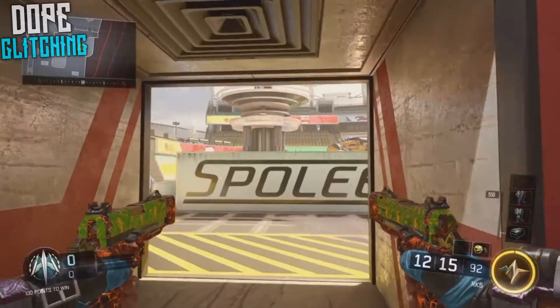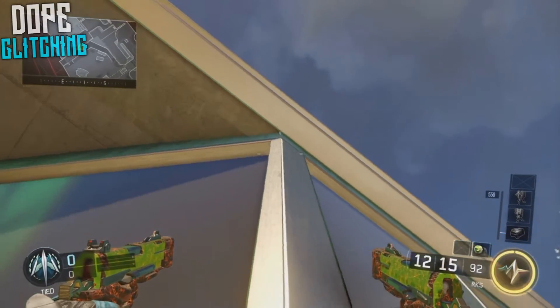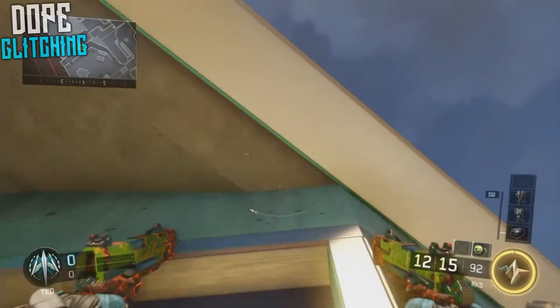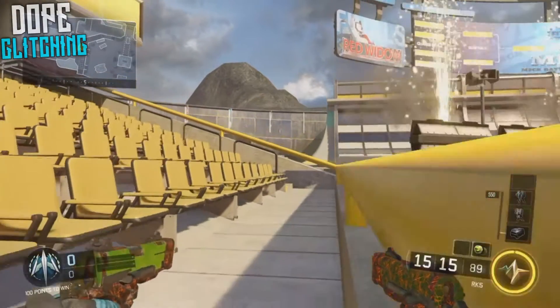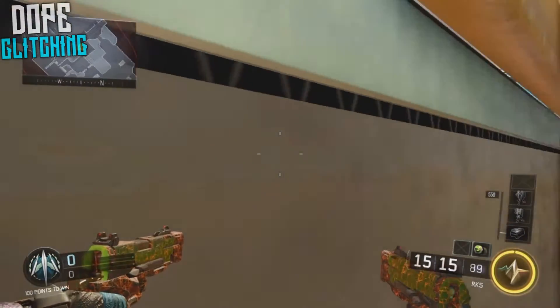The next glitch is really simple and it's basically a high ledge slash wall breach. What you've got to do is just walk over to this location and start boosting up at this roof like this until you actually mantle up inside of the breach. From here just jump up a couple of times and then you're going to breach up fully. You can also walk up and down this path and turn and shoot over the railings.